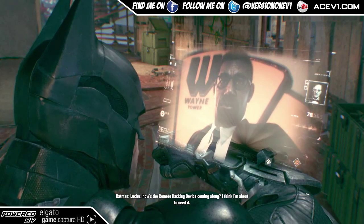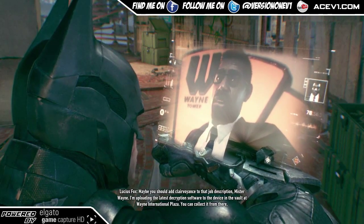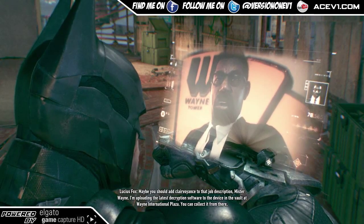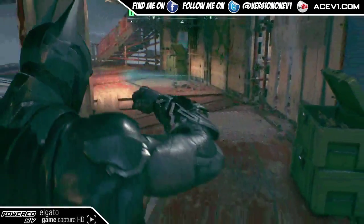Lucius, how's the remote hacking device coming along? I think I'm about to need it. Maybe you should add clairvoyance to that job description, Mr. Wayne. I'm uploading the latest encryption software to the device in the vault at Wayne International Plaza — you can collect it from there. Thank you.